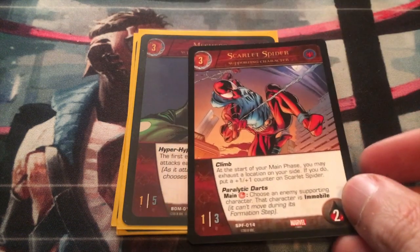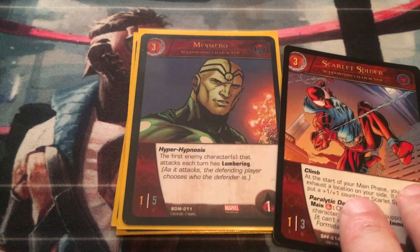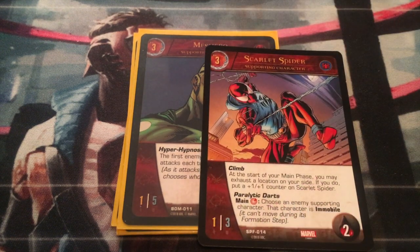This is actually new for this deck profile. I did play it with Scarlet Spider — I had two Scarlet Spiders. He has Climb: at the start of your main phase you may exhaust a location on your side; if you do, put a plus-one plus-one counter on Scarlet Spider. And Paralytic Darts for a skill: choose an enemy supporting character — that character is immobile and can't move during its formation step. He has two health. This is pretty good because it doesn't specify an end time, so that character is immobile forever. There are skill locations in this deck so that's something you could run. I wanted to try out Mesmero, but there are a couple of options — I just think Mesmero could be really annoying for players to go up against. You'll probably want to save your skill locations for other characters though.